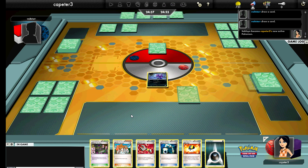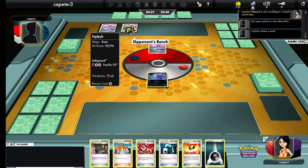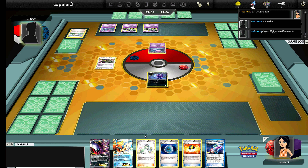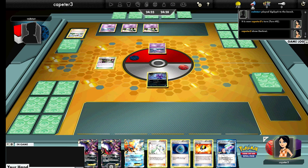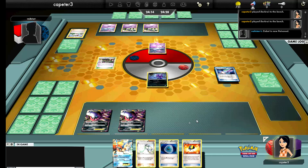Wow, three basic Pokémon — nice start for my opponent. I've got a Juniper in hand and a really nice start if I don't get N'd. It looks like my opponent is playing a Crobat variant, and this one has Sigilyph in it too, which is a really great idea. Basically, Sigilyph's ability lets the deck draw one more card per turn, and its attack poisons you and puts additional damage counters on for poison. Combined with the Virbank City Gym, you're talking about a lot of poison damage in addition to attack damage. But he plays the Stadium first, so I don't have to play mine — that'll just be Ultra Ball or Juniper fodder later on.